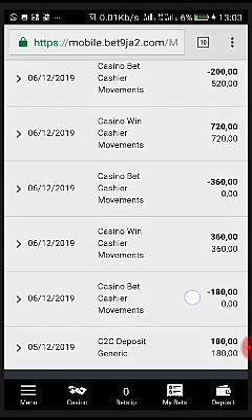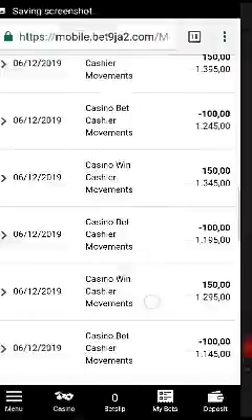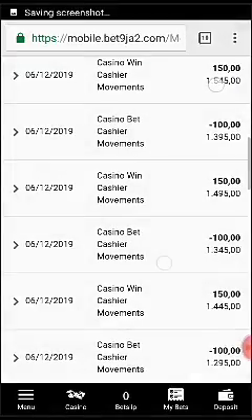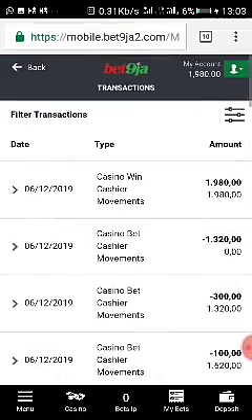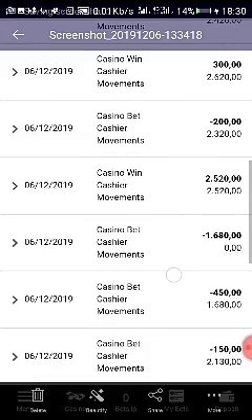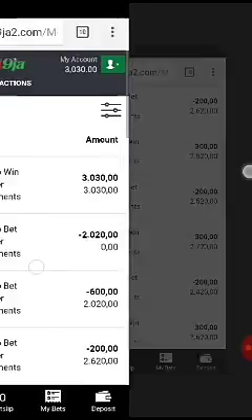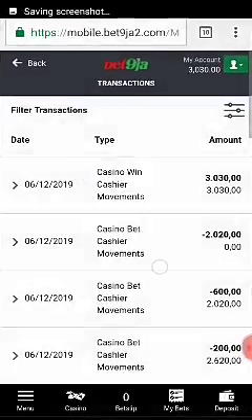So you can see now, this is 100 Naira — I was on 118 Naira, that's where I started from. At this point I'm on 1,120 Naira, then 1,245 Naira, still on the 6th of December. Then 1,620 Naira, then I was at 1,980 Naira. I actually stopped there for that day — that was only the 6th of December.